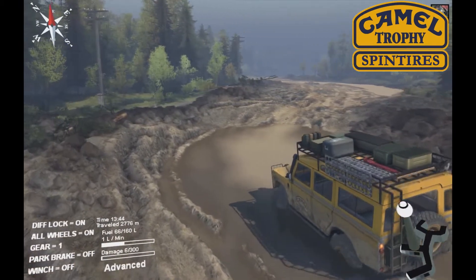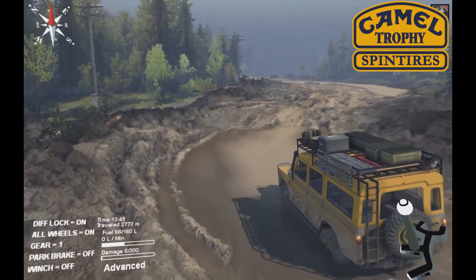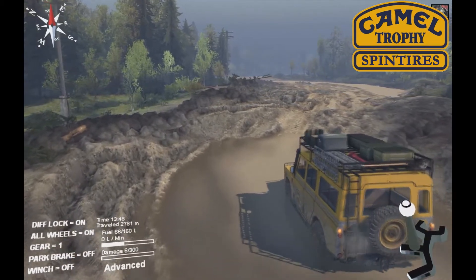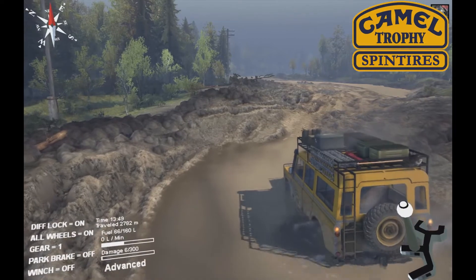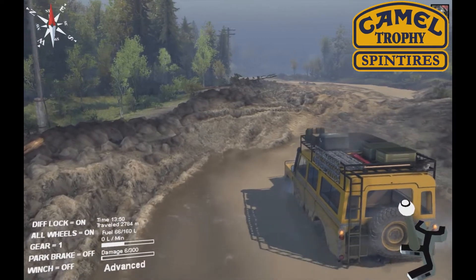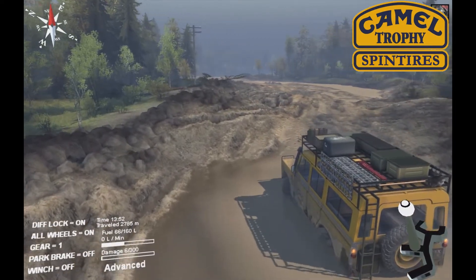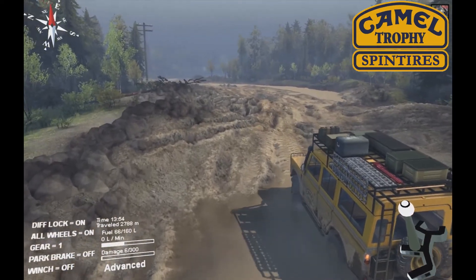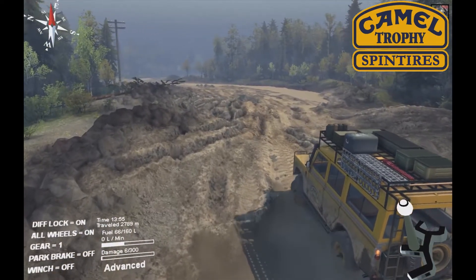Try not to spin the tires — despite the title of the game, you and I know that this is near impossible and you will get stuck sooner or later. The mud physics have had some adjustments in the mod to make the game more challenging, so what can you do to get out of the hole you just dug while trying to save fuel and drive without the diff lock enabled?